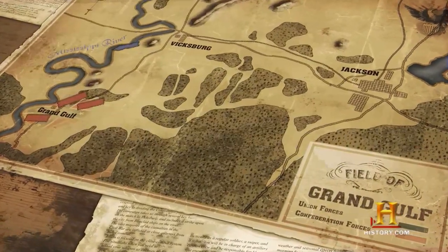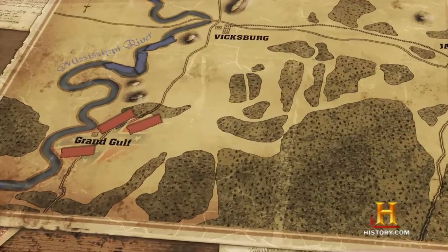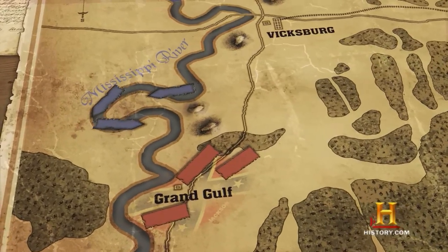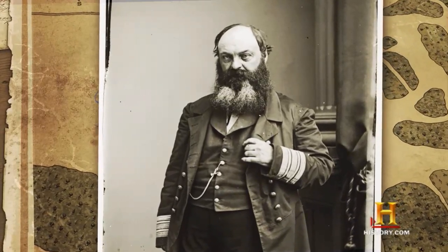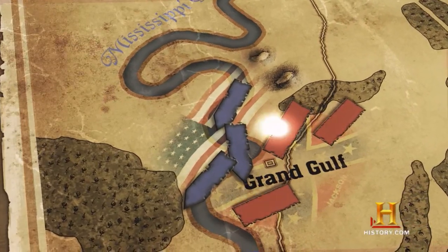Driven by steam, they got their name from the skin of metal encasing their wooden halls. They fired deadly explosive shells that could destroy entire buildings with one blast. At the first light of dawn, April 29, 1863, Union ironclad ships moved down the Mississippi to attack the fortress of Grand Gulf. Under the command of Rear Admiral Porter, the ships made an all-out assault against these mighty bulwarks, completely cutting off Pittsburgh, making her ripe for the taking.